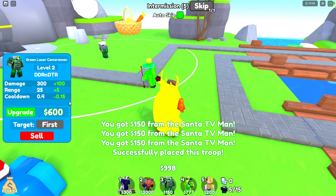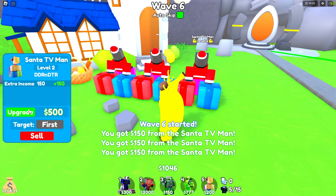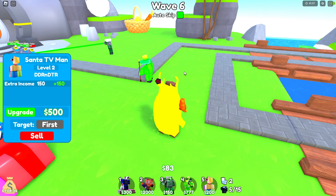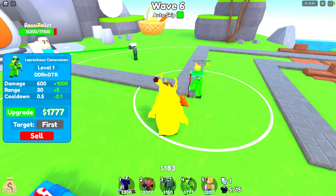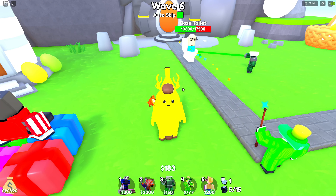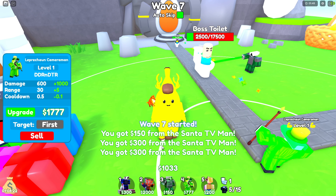Hopefully you have a Leprechaun. After you place down your Leprechaun, you can upgrade these two. We're doing pretty good right now. This guy has Piercing, so when there's a row of enemies it shoots all of them. See how much damage it's doing? That's why you need this.